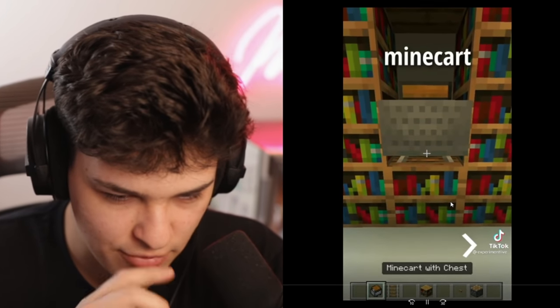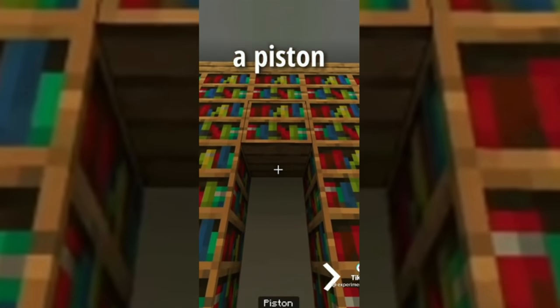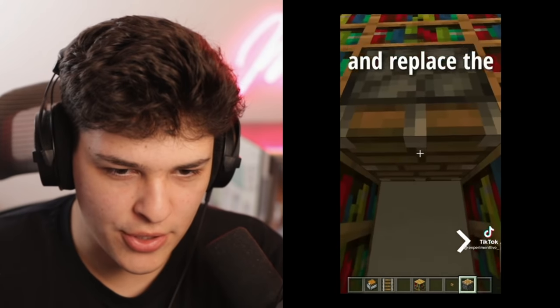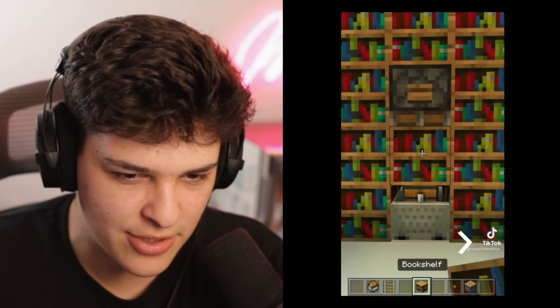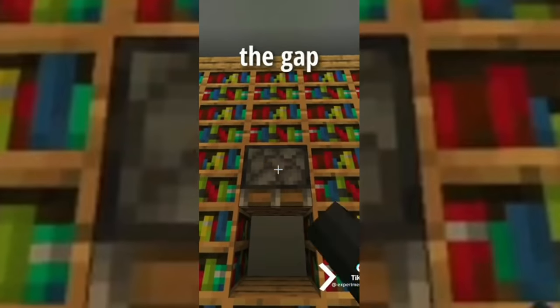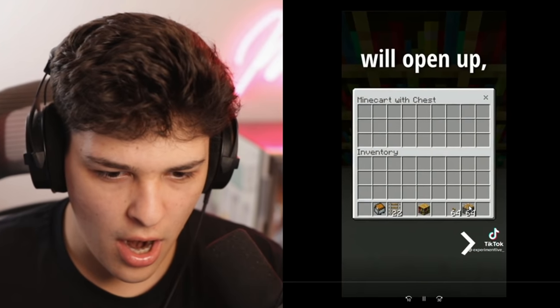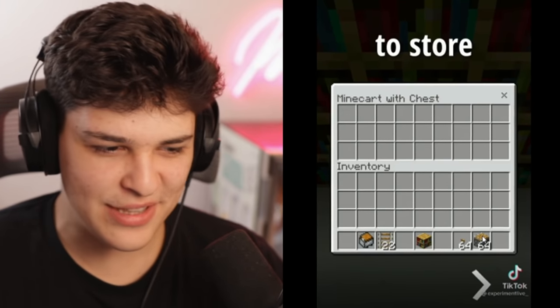Two blocks and place a rail. Put a minecart chest on top. Now, place a piston facing down with a button attached to it. He's going to push it into the... How does that not break the chest, though? Make sure to fill in the gap above with bookshelves. You can now right-click on the block and the chest UI will open up. That's crazy — it's literally like a hidden chest. You can hide your diamonds without having an ender chest. This is fire. We need to try this.